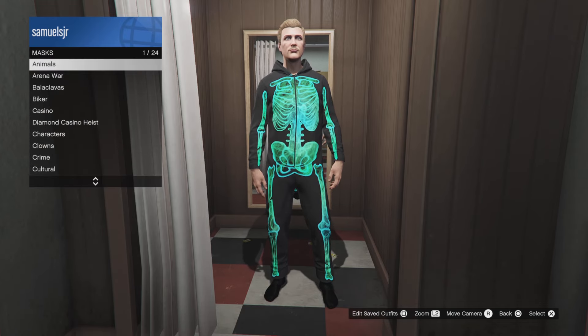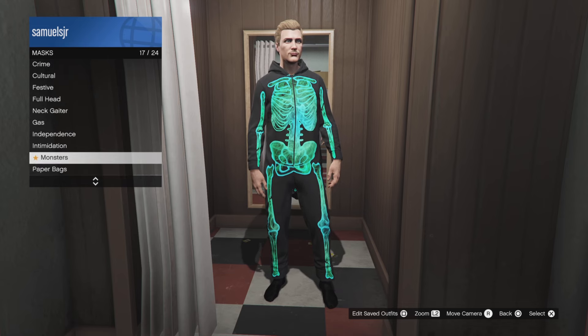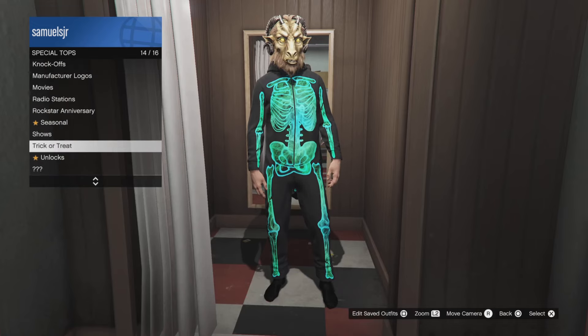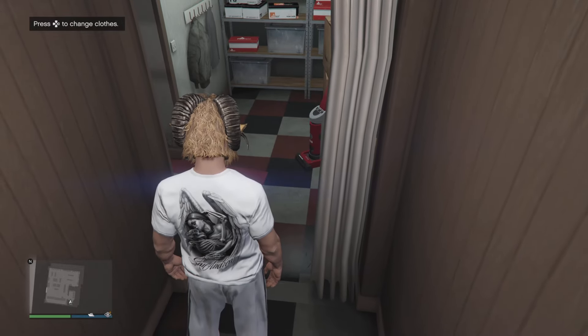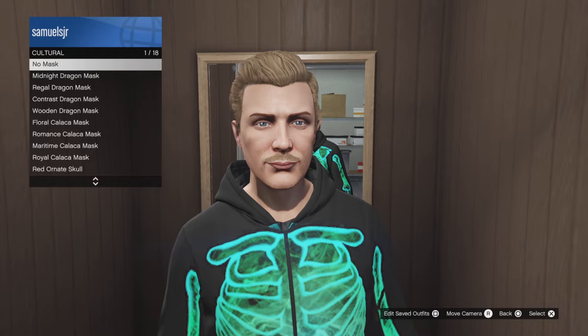If you go into your wardrobe and go to Outfits, scroll down to Seasonal Outfits, you'll see the Purple and the Green Glow Skeleton Onesies. And if you go into Masks and scroll down to Monsters, you'll see the Green Flame Skull Mask as well. If you go into T-Shirts, go down to Special T-Shirts and Seasonal, you'll find the Día de Muertos Tee which has a pretty cool pattern on the back.